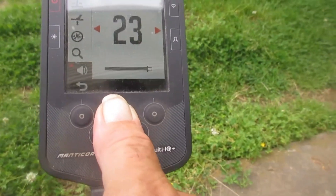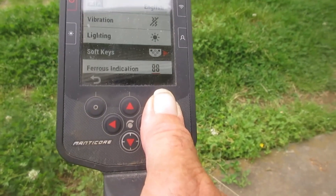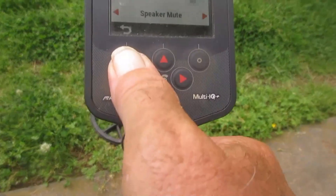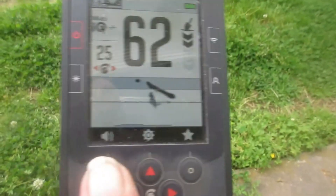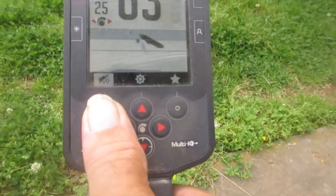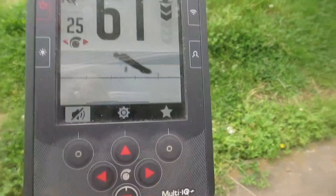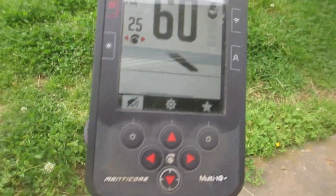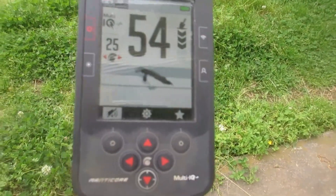I've selected external speaker on all. Speaker mutes. You hear the external speaker — hitting it turns off the external speaker. Now the detector is still working, and if I had wired headphones on or paired wireless, I would still hear whatever I'm hearing down there, be it iron tone or non-ferrous tone.